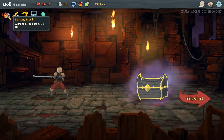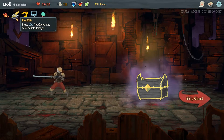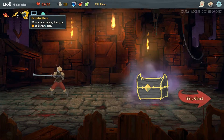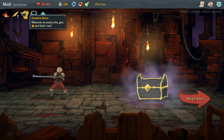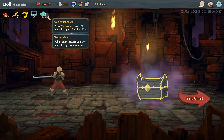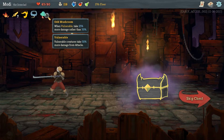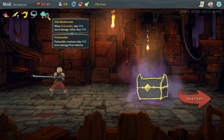Let's review what we have here quick. We have the Burning Blood based on our Ironclad class, which gives us 6 HP at the end of combat. We have every 10th attack gives us double damage. We have a Gremlin Horn, which gives us energy every time an enemy dies and we draw one card — this is a fantastically powerful item. We also have the Juzu Belt bracelet. We no longer encounter enemies in the question mark room, so those are relatively safe. And Vulnerable gets 25% more damage rather than 50% more damage when we're Vulnerable, and when we have Vulnerable on them, they take more damage, so it's fantastic for Vulnerable now.